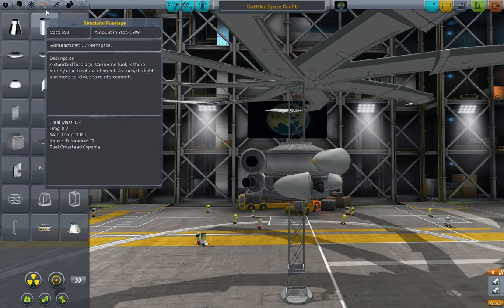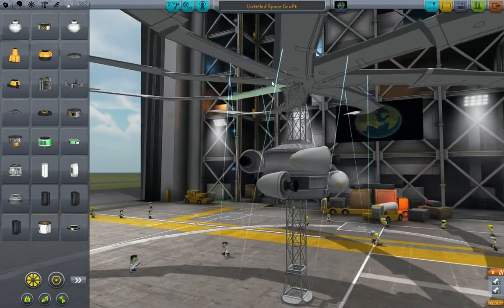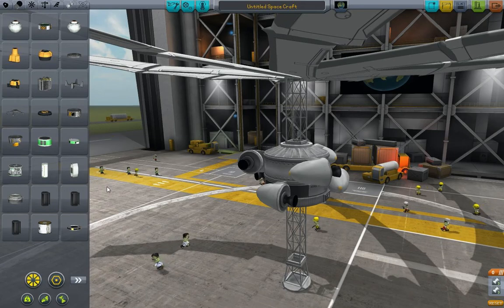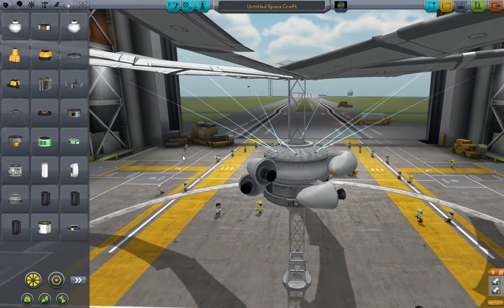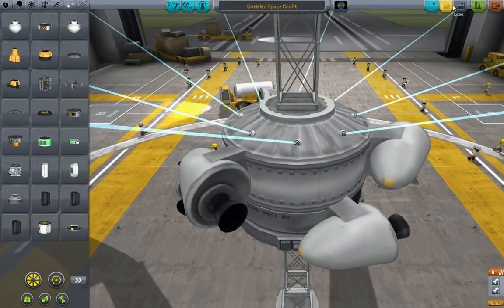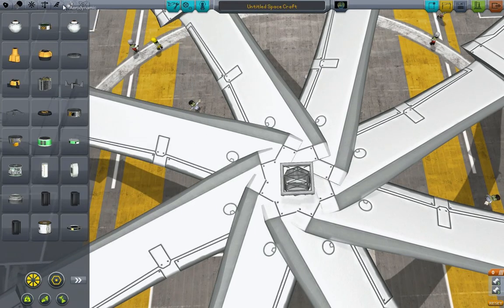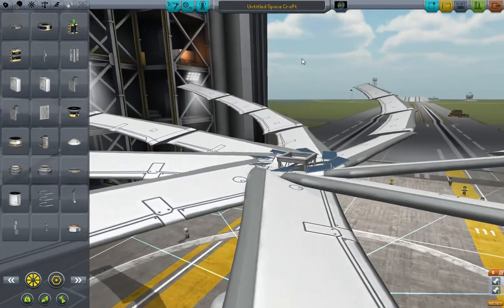Do you know what we could use? We could use some struts, maybe, because these wings are possibly going to fall off. There we go. Beautiful. And what we'll need as well, just in case — just to keep those struts going — is a solar panel. Yeah, whatever, that's fine. Just to keep that going.